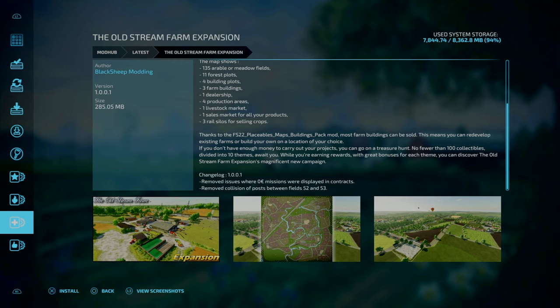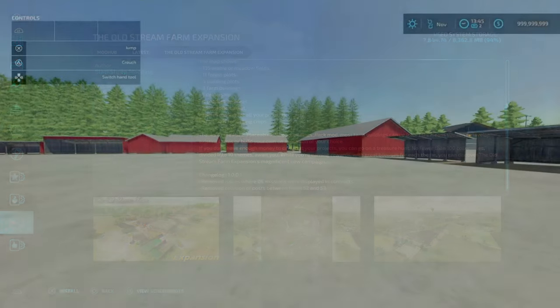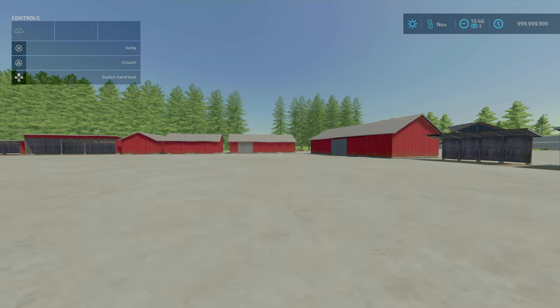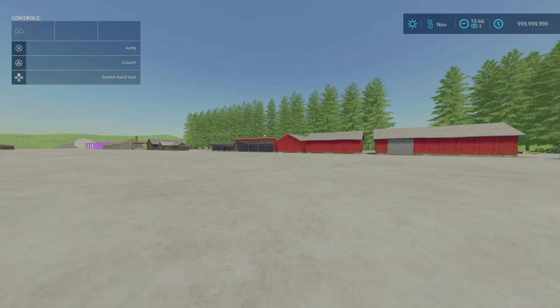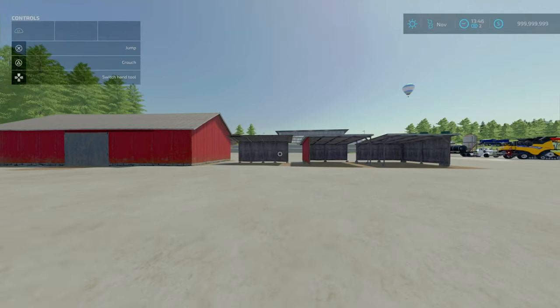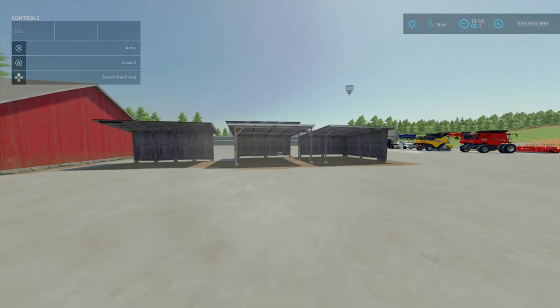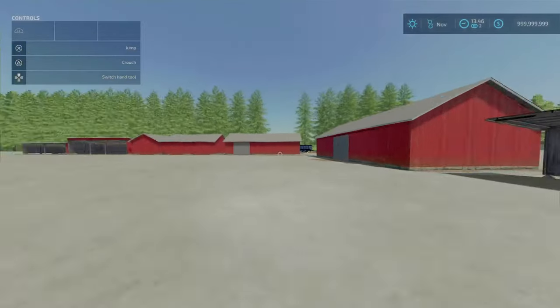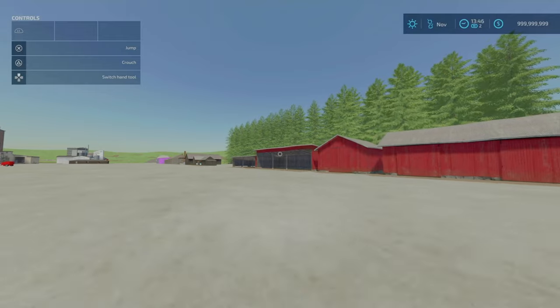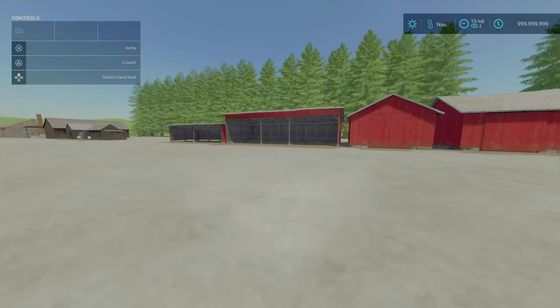Now, onto our new mods for today. Starting off with the Old Chest Pack by AggroGati - 12.5MB to download. This is a banger selection of sheds. We've got some open ones, some barn ones, and some little half-timbered open ones. These three are three slots on console; all the other sheds are four slots. We're going to go from left to right.